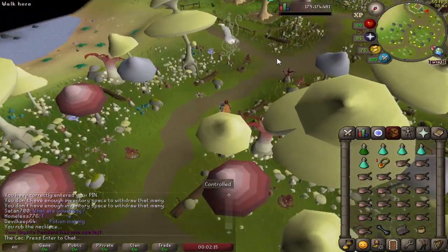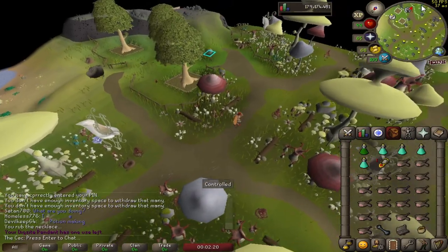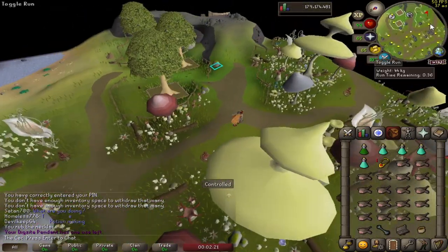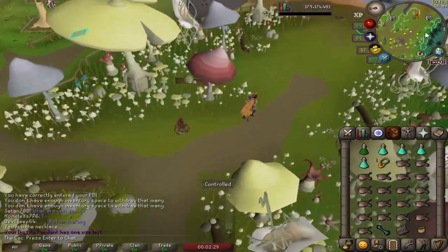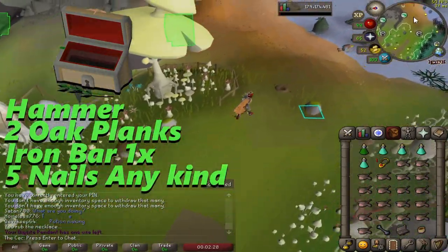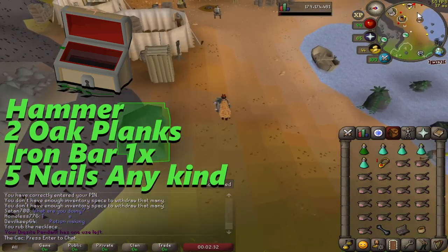Once you teleport yourself to the house on the hill, select the 4th option and follow me to the bank to gear up. If you have never been to Fossil Island and haven't built a bank, you will need a hammer, 2 oak planks, an iron bar, and 5 nails to build yourself a bank chest.